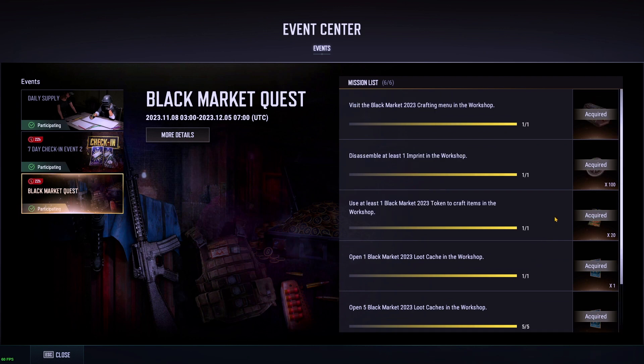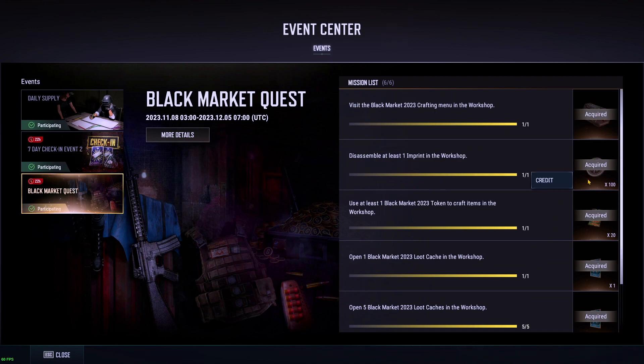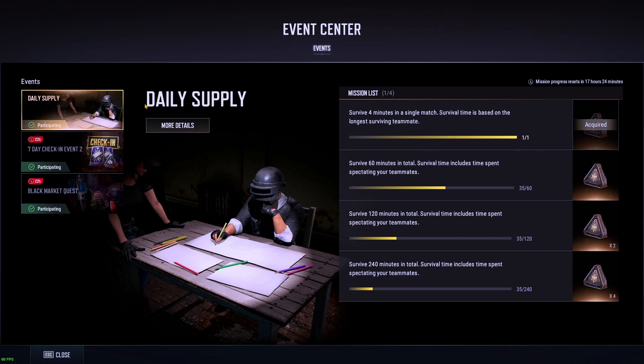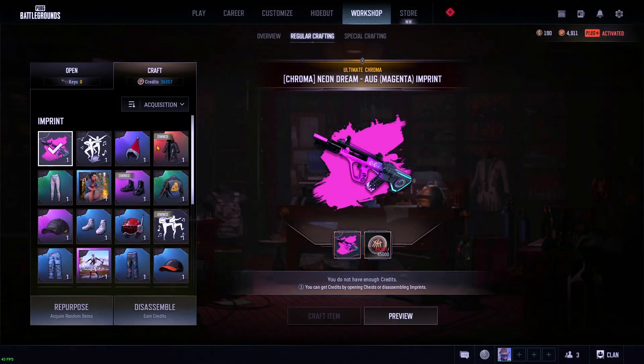You do have to come in and claim these things individually — the game is not just going to give them to you in your inventory. So make sure you check in every day and claim the boxes. The Daily Supply lets you earn up to eight supply loot caches, which give you random amounts of credits — generally just between five and twenty — but it adds up over time.